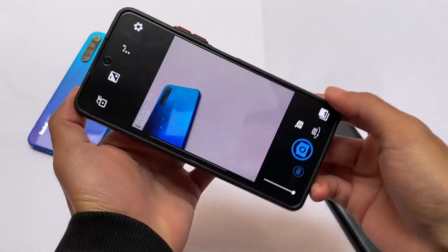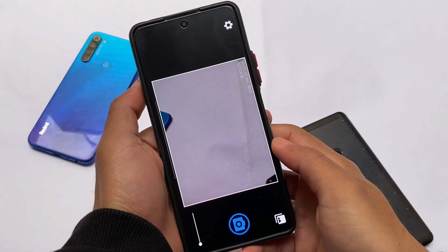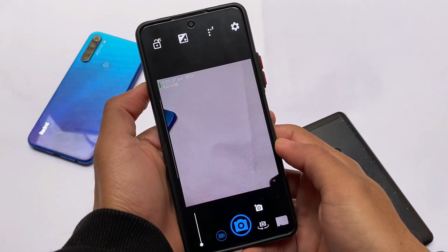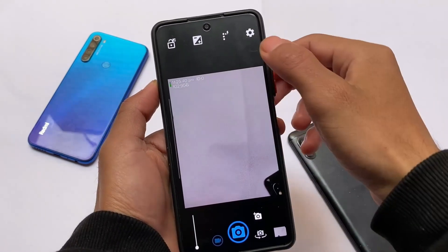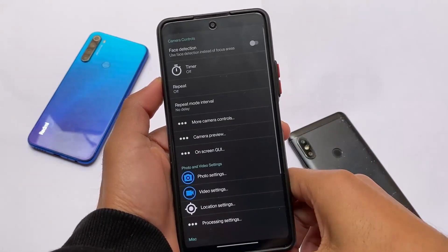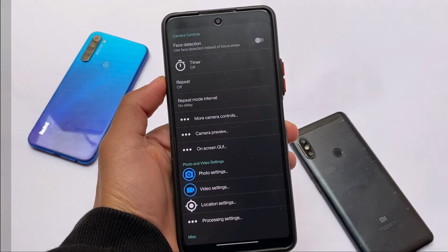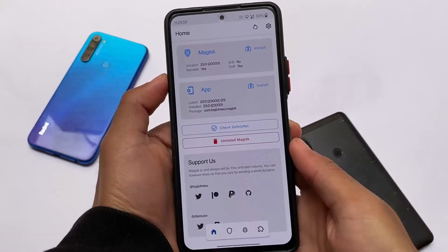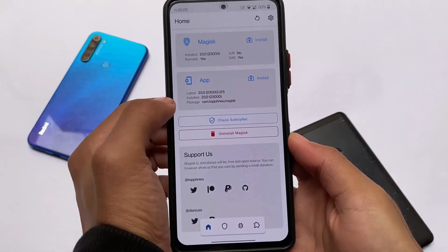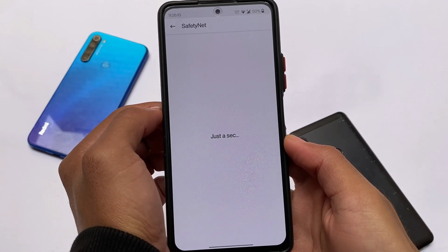In the camera section, you get Open Camera pre-installed. Open Camera is a great choice if you want to record videos, capture photos, and more — a lot of users always use Open Camera on their devices. It's already included for you, which also means the default camera is not working. I'll talk about that more shortly. Magisk is also pre-installed, so the ROM is pre-rooted — when you install this on your device for the first time, it will be rooted automatically. You simply need to install the Magisk APK and you're good to go.